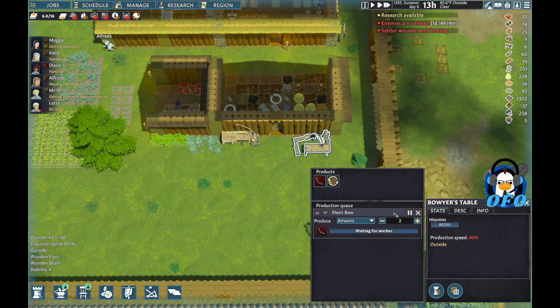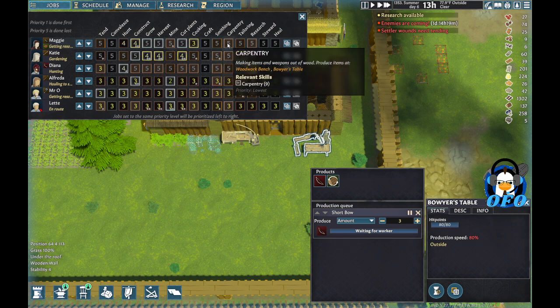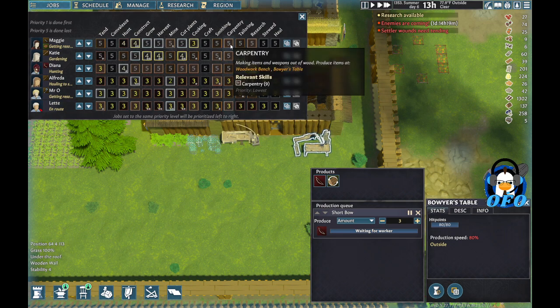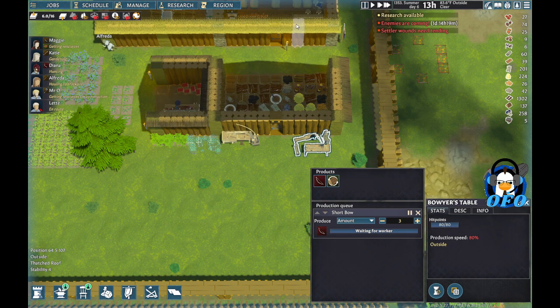I need to see if I can get somebody to come in here and make some bows. We're going to go to Jobs - craft. Non-skilled like bricks... smithing... carpentry. Okay, carpentry is the one I'm looking for. We've got a nine, a seven, a five, a three, a three, and an eight. Maggie, I'm going to need you to priority one: make bows for these folks.